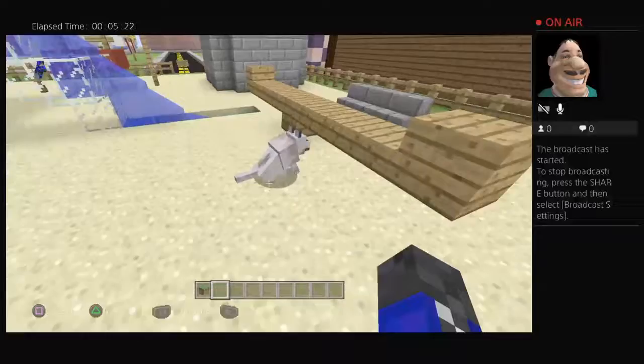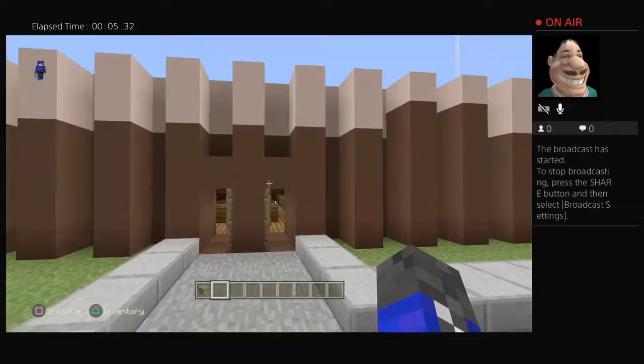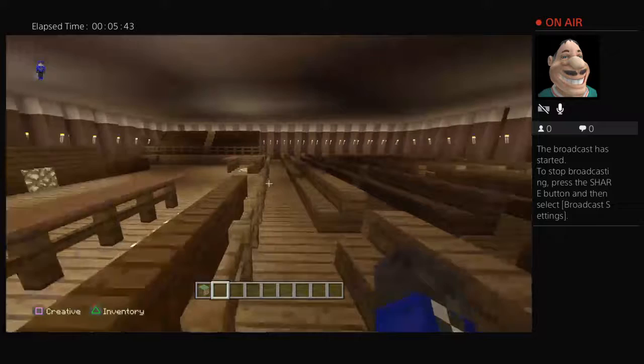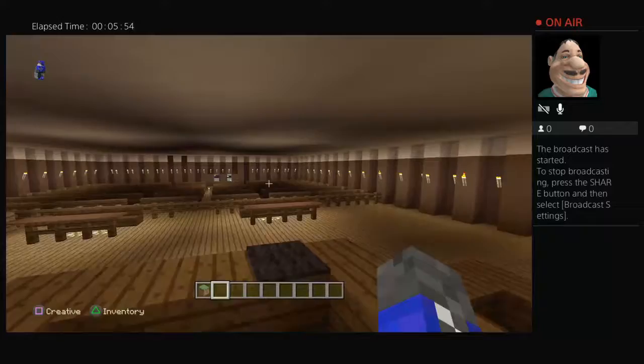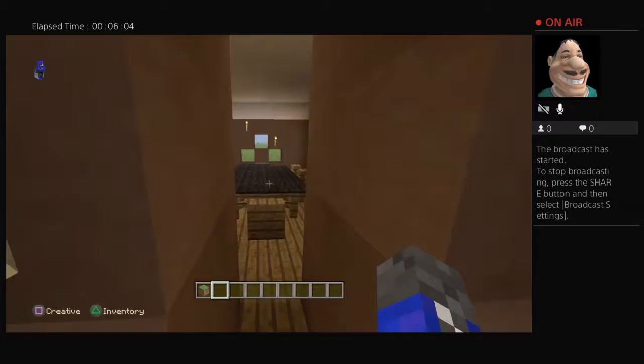There's a seesaw and some benches. This is a court — because I already have a prison and a police station, I built a court. I've taken this over as an American court. This is where the judge sits, and these are the witnesses, and this is where the jury sits.